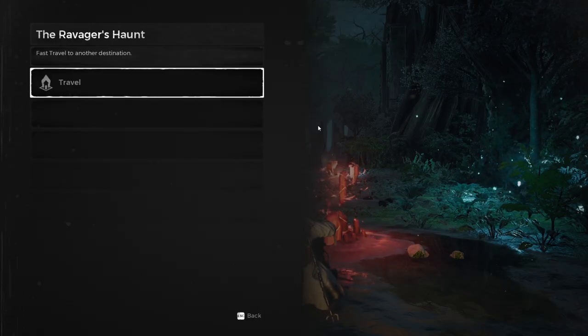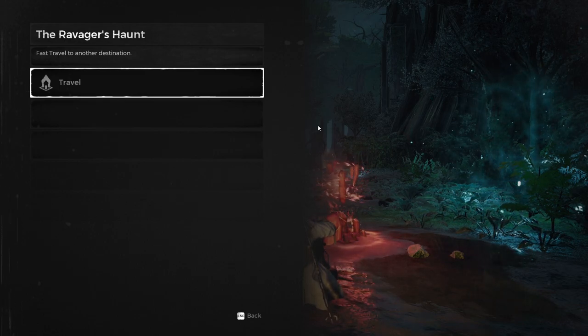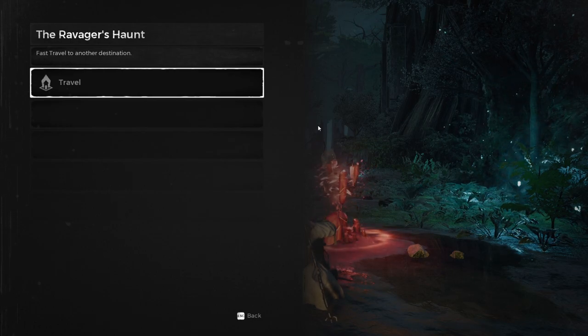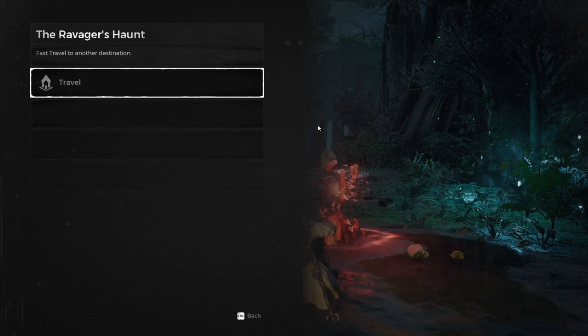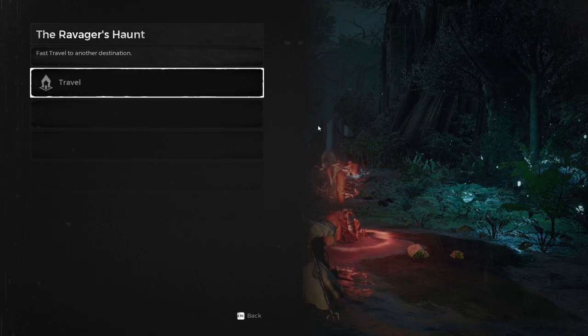What's going on guys, back at it again with another Remnant from the Ashes video. In this one we're actually gonna be fighting the Ravager. A quick note: since the Ravager is considered a world boss, there isn't actually a prerequisite dungeon to go through, unlike some of the dungeon bosses which have their own specific dungeons you have to go through first before you fight the boss.